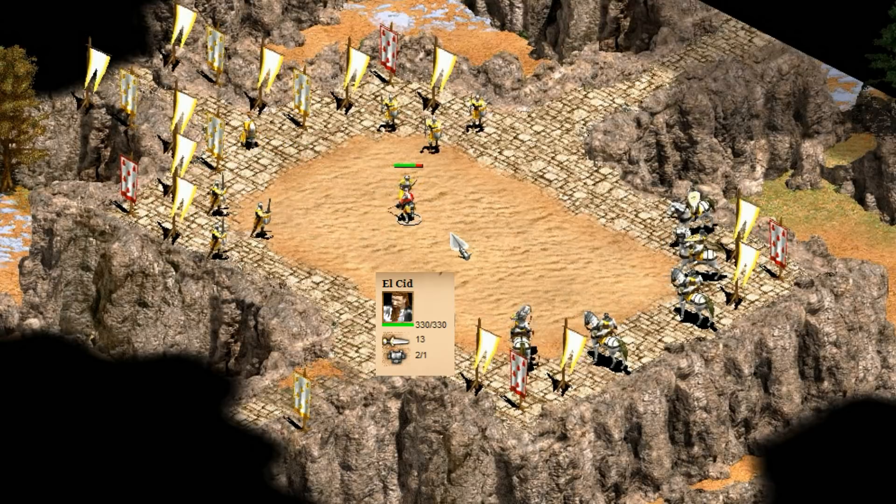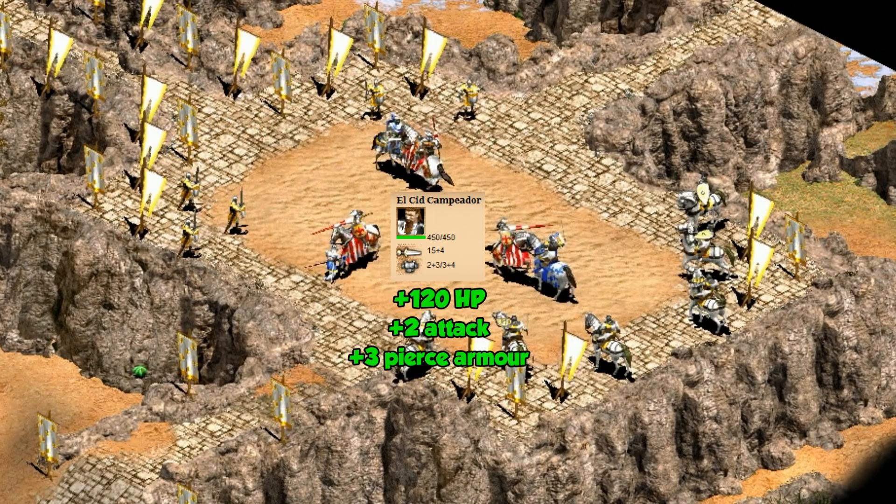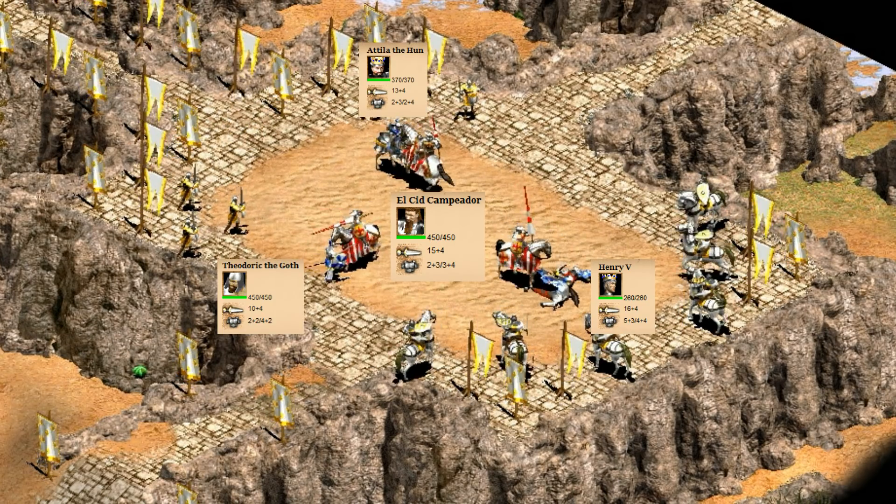Entering the top three we have El Cid. A quick glance shows you he has some really solid stats all around. He starts off pretty good as an infantry unit, able to take out a two-handed swordsman and knight back-to-back. But when he's on his horse he takes things to the next level — he's more than a match for every melee unit up to this point.